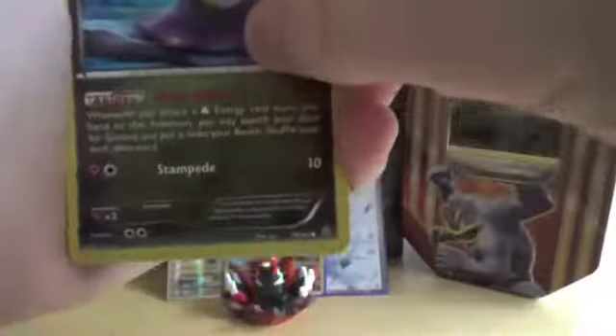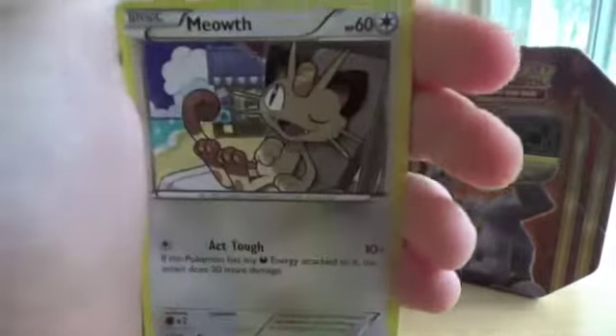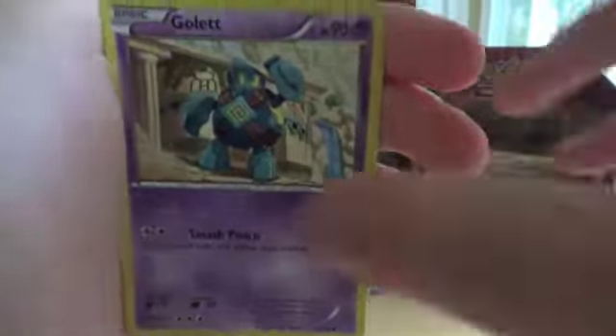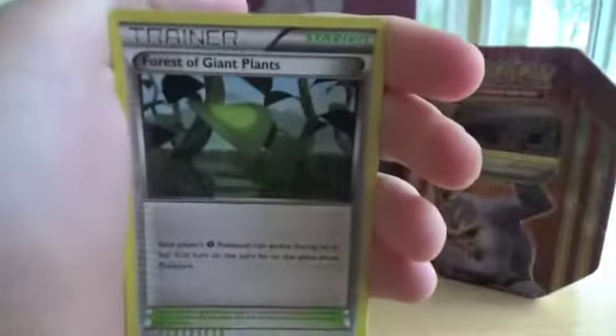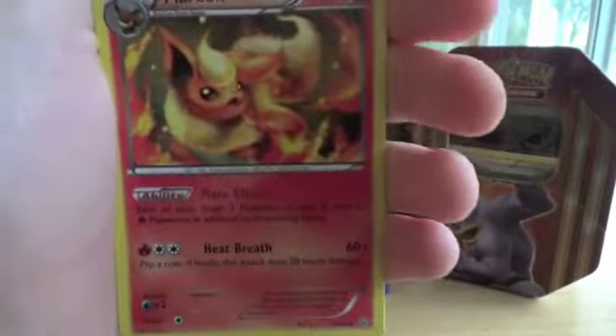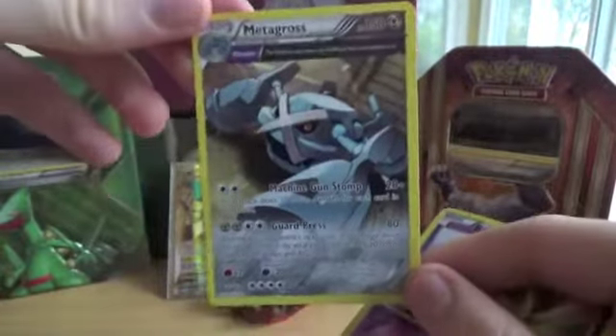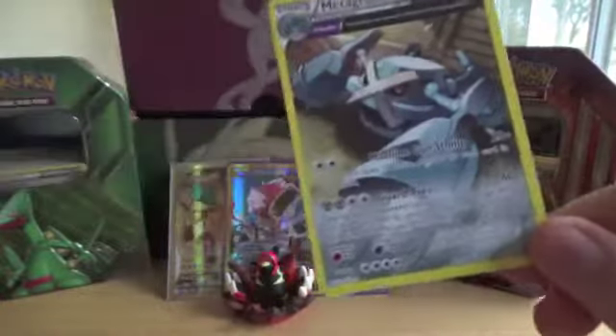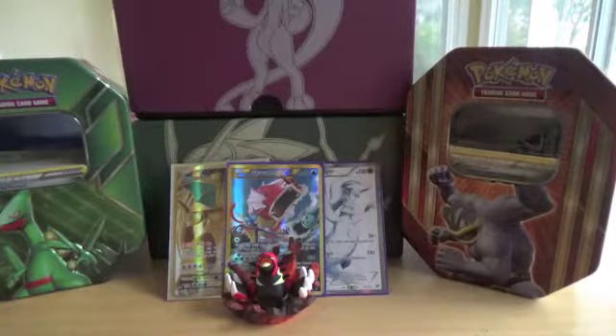Once again, I didn't expect to get anything like that out of here. Next we have Ancient Origins: Goomy, Meowth, Larvesta, Cottonee, Golett, Lucky Helmet, Forest of Giant Plants. We have a Flareon — nice artwork. Reverse Wobbuffet and a Metagross Ancient Trait. I wish they still had Ancient Traits; they're such cool cards. That's a pretty okay pull.